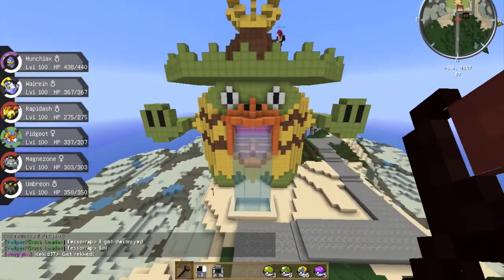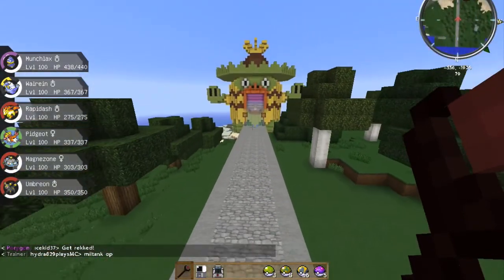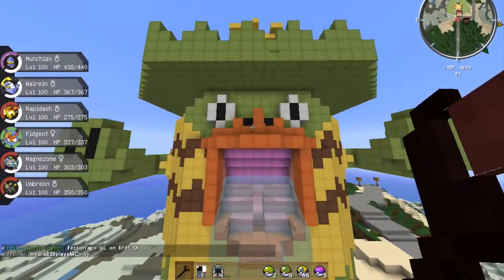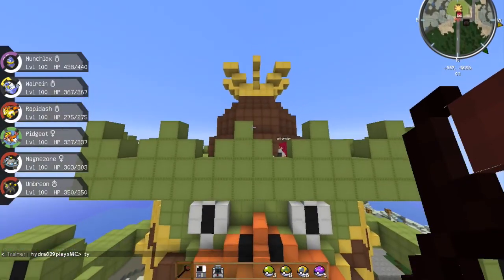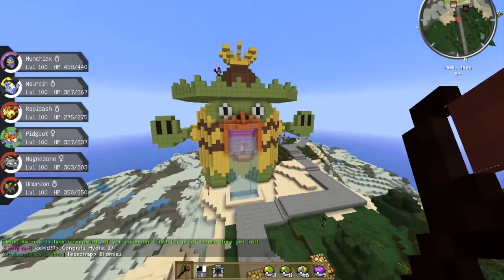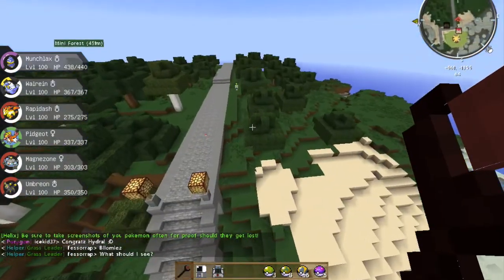There's a bunch of other cool stuff that they added. There's double battles, but they haven't been implemented on the server yet. When you hold the balls down, everything has a new look, really. The whole Pokeballs, some of the items have some new looks to them.